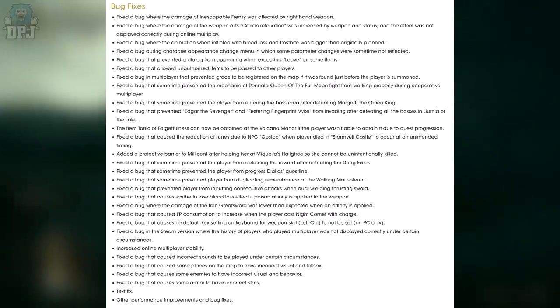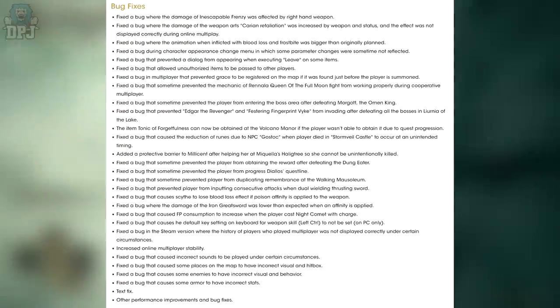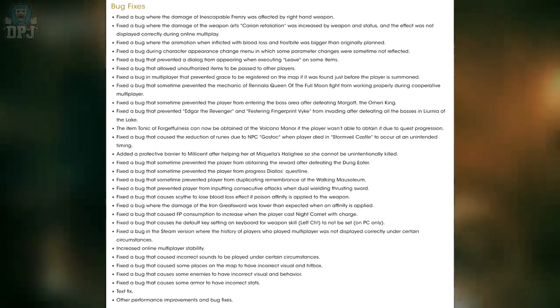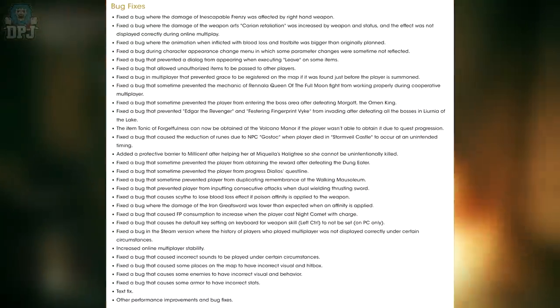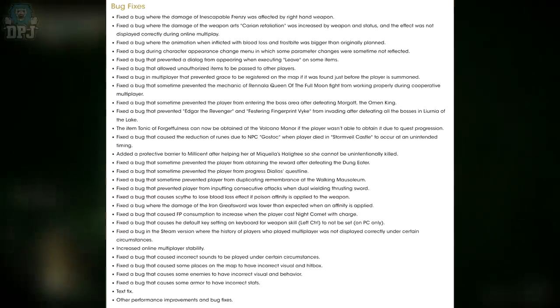Added a protective barrier for Melina after helping her at Miquella's Haligtree so she cannot be unintentionally killed. They need to add a barrier earlier on as well — I accidentally had a dog attack and kill her, which was so annoying. At the very end of the quest line while she's lying next to that Erdtree river, you can actually step on her and kill her, which ruins the whole quest — bizarre. Glad a barrier is being added, it's about time. Also fixed a bug that could sometimes prevent players from duplicating remembrances at the Walking Mausoleums — yes, I had this issue too, glad that's fixed.